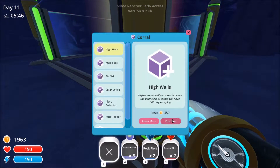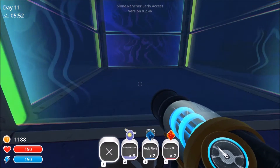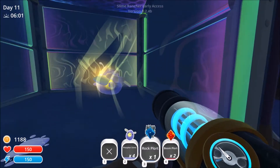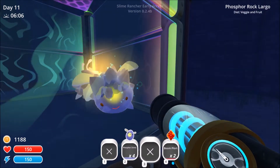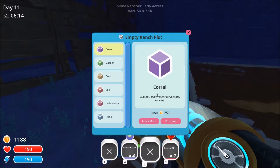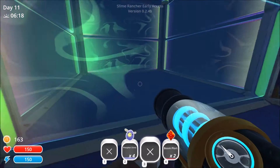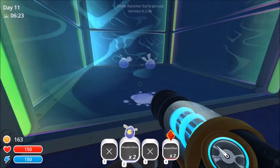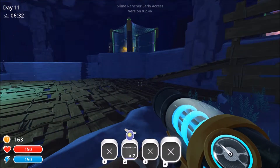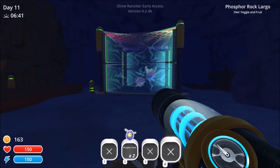Let's purchase another corral and get some high walls and an air net. Deposit two phosphors in here and give each one a rock plort. These guys are on a veggie and fruit diet. And let's try and get a last one with high walls and an air net just so they can't get away. Now they're on a meat and fruit diet — they're boom phosphor largos. So now I can keep my phosphors and still get a whole bunch of stuff out of all of them.